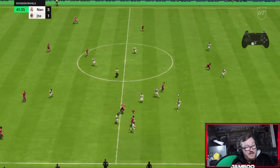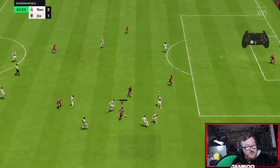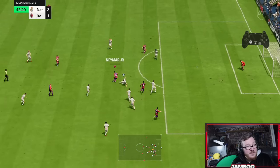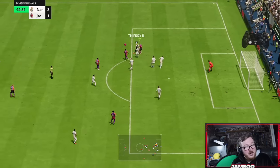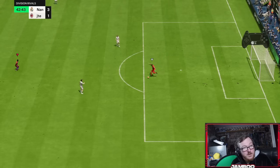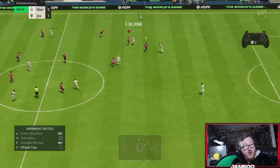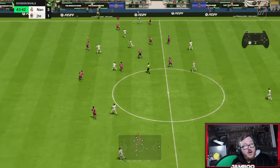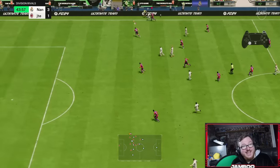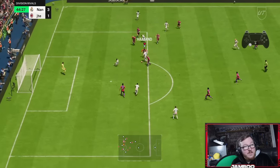Little L1 sprint boost there with Salah — see how I accelerate away. And again there, and again there — that is a triple L1 sprint boost. Perfect example, just look at the controller input. Basically: hold L1, line up the direction you're going to go, then release L1 and hold sprint — and that is it.